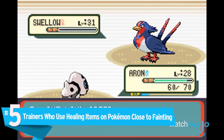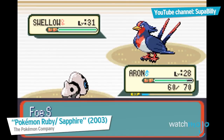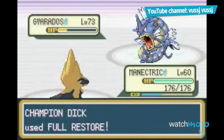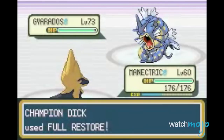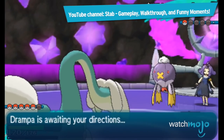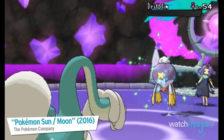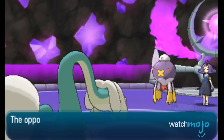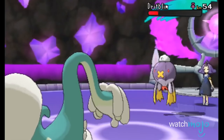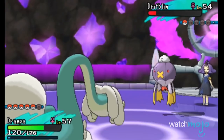Number 5: Trainers who use healing items on Pokemon close to fainting. You made it all the way through the gym, and you've got the leader's toughest Pokemon down to its last few hit points. You choose your next move, ready to claim your victory, but instead a full restore brings it back to full health, forcing you to start all the way from square one. Sound familiar? Of course it does. Nobody wants to see their battle buddy faint, but this almost never changes the outcome of the fight. Unless you're lucky enough to land a critical hit and avoid giving opposing trainers the opportunity to heal altogether, this just wastes both our moves and our time.